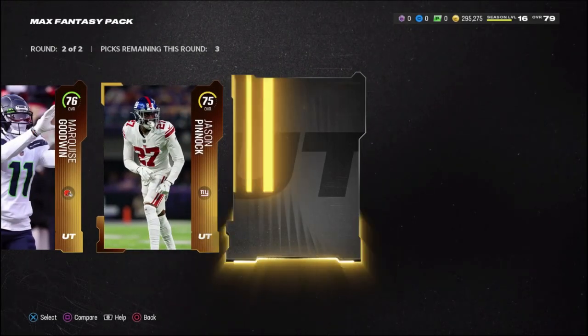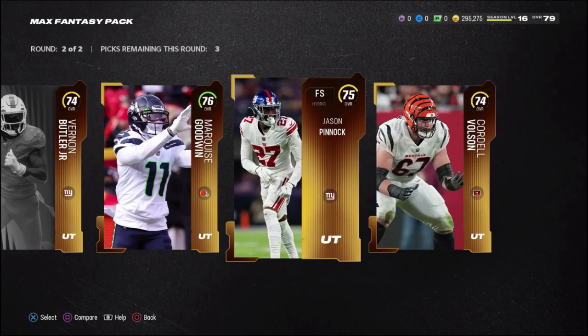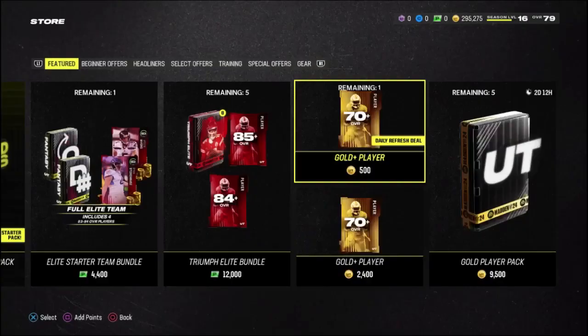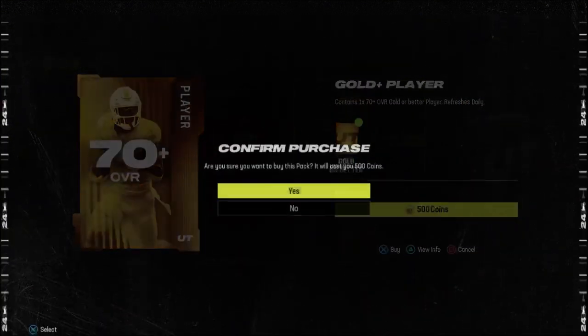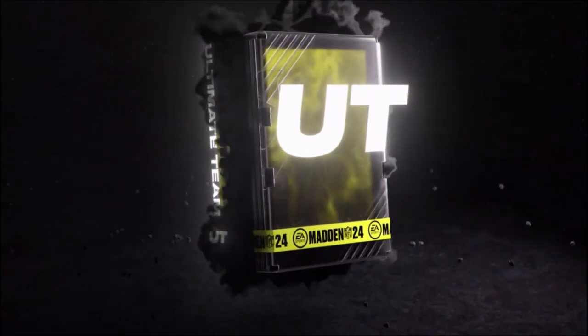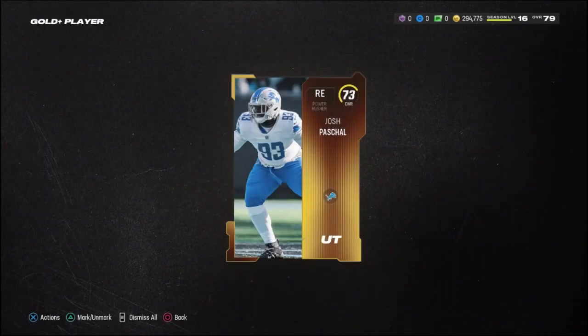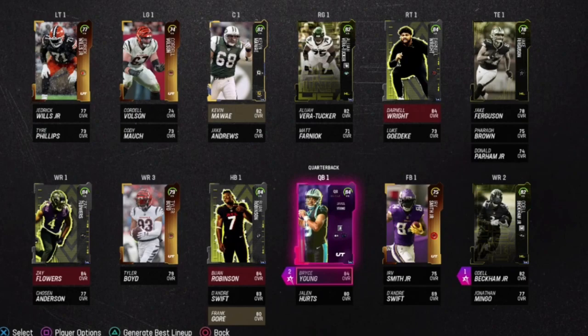We get two golds, three golds, and an all-gold pack. Taking the 75, 76, and then the 74 left guard. We also have our daily get-a-gold pack — on my main account I actually got an elite, so I was hoping to get one here — but we get a 73.